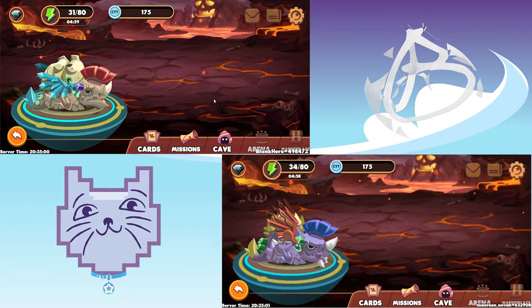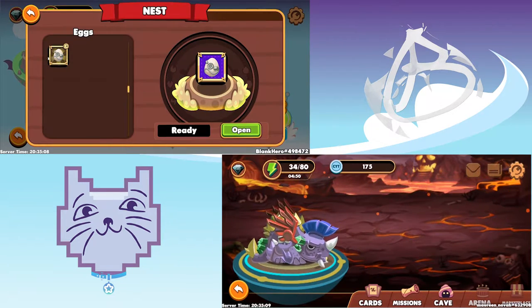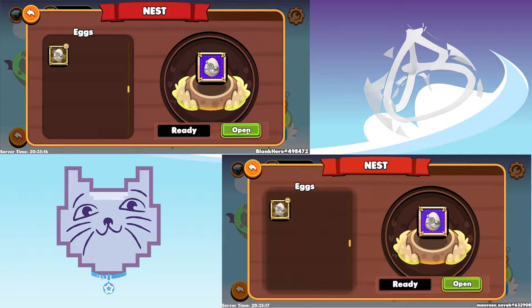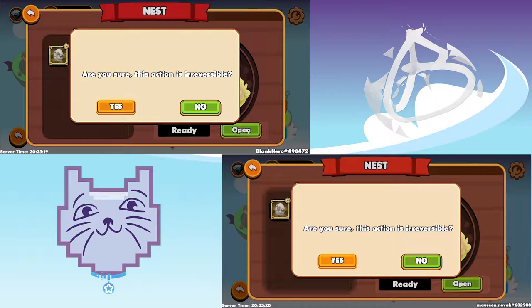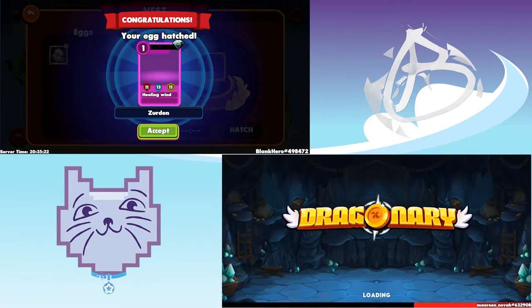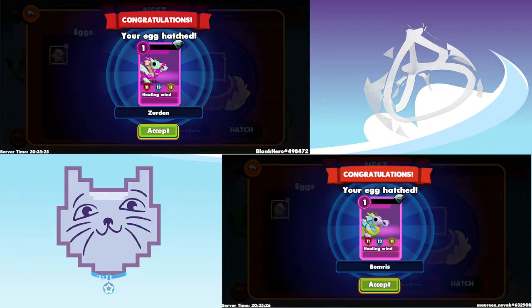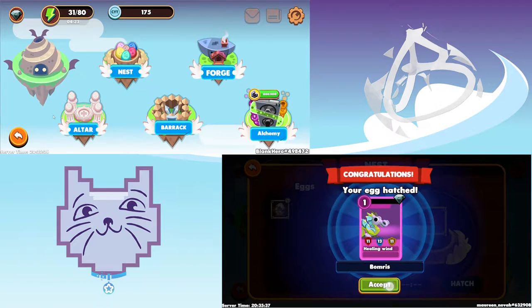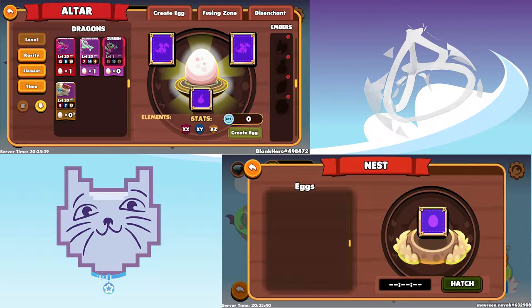All right guys, I think it's already been three hours. Let's go to cave. I got the nest lagging. Okay, so now it says open. Three two one open — yes! I got wind! You healing? Wind, same yeah. All right, we'll do it again. There's purple — that was wind.